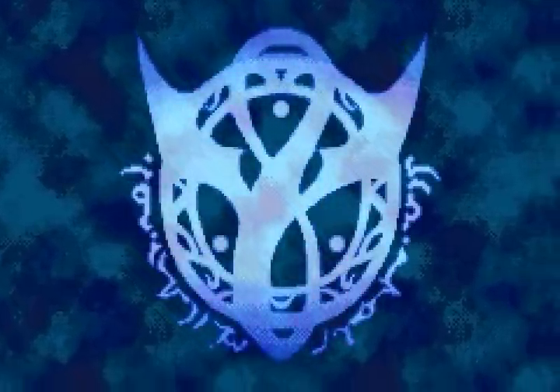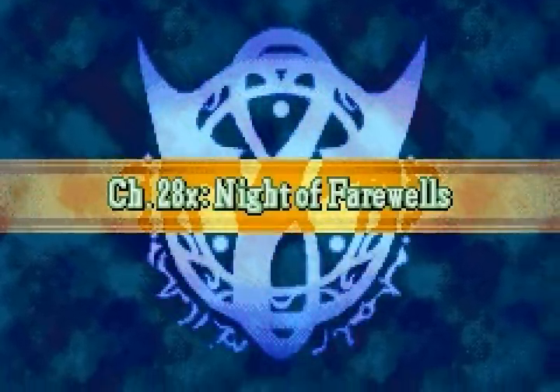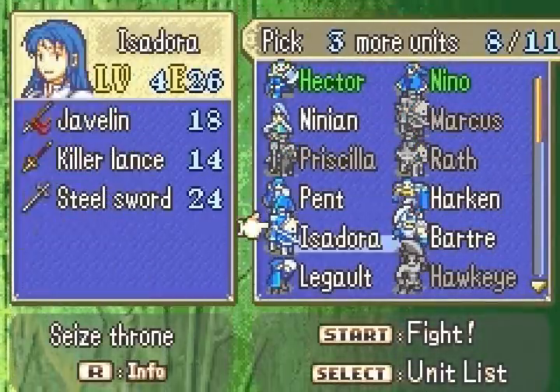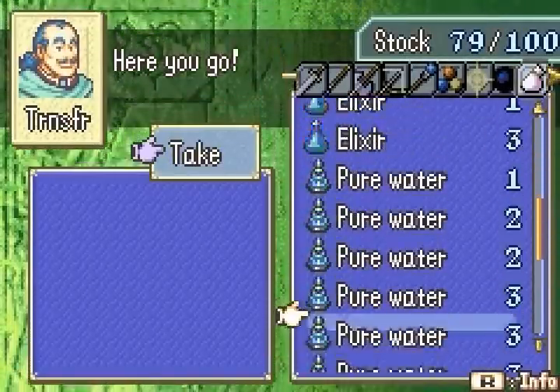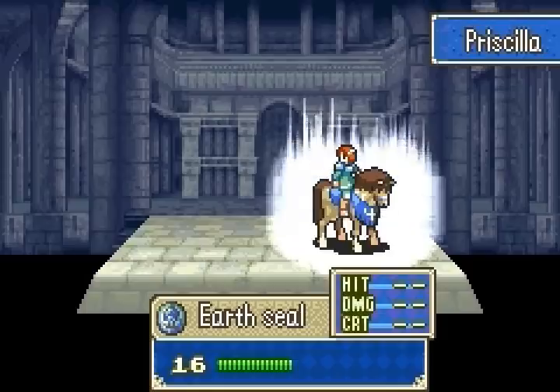Fire Emblem, among its 16 games, reuses map concepts several times, and some of these map designs fit into particular archetypes. This chapter, Night of Farewells, fits into the Disappearing Water Tile archetype, which only really exists in two games — this game and its predecessor. Like most map archetypes such as desert maps and boat maps, only a minority of Fire Emblem players really like them. They're pretty unpopular among casuals.